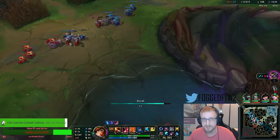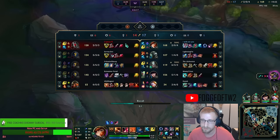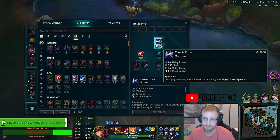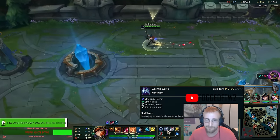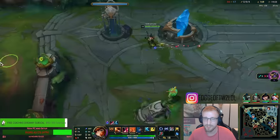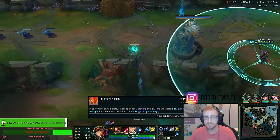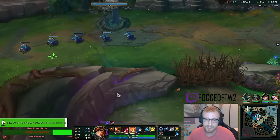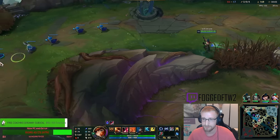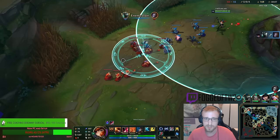I have Cosmic Drive in base so I'm just gonna reset. I'm gonna be gaining 50 move speed whenever I damage an enemy champion with an ability for two seconds. So pressing E, I'm gonna be slowing by 52% with AP. I'm gonna be doing a ton of damage, a ton of poke, and then I'm just gonna be sprinting away. With my W, I'm just untouchable.